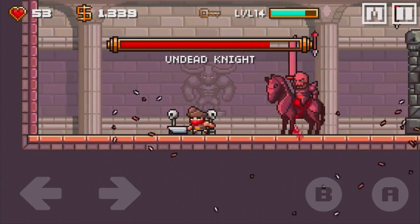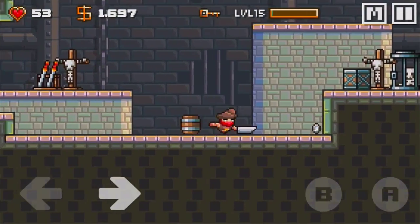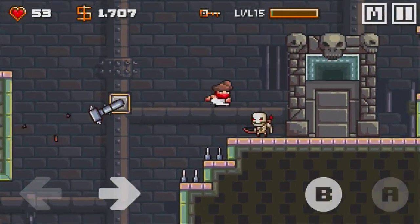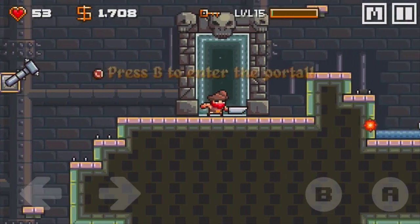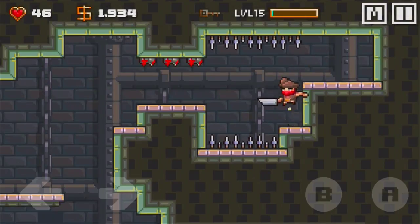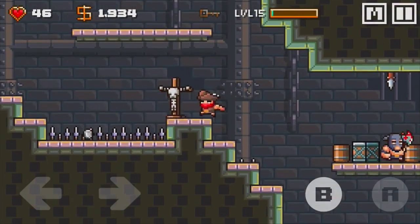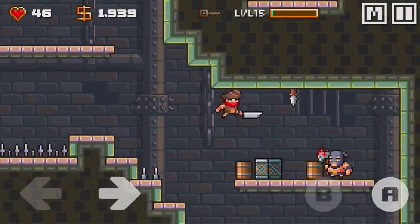In terms of controls it's very simple — just jump, attack, and move left or right. The difficulty is right on par: it starts very easy but progressively gets a lot harder and more challenging. At the same time you are developing your skills, your health, your defense, and so on, which keeps the difficulty balanced. Not too easy, not too hard — perfect difficulty.